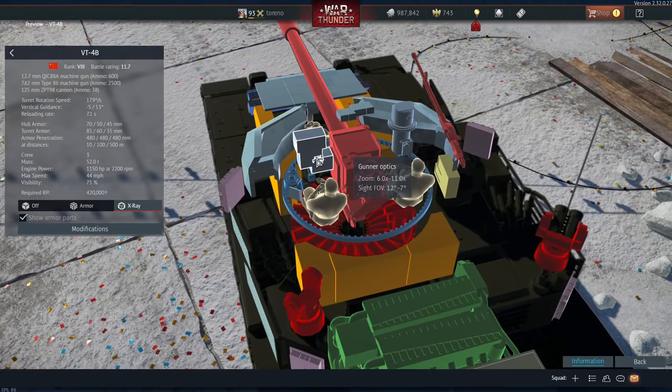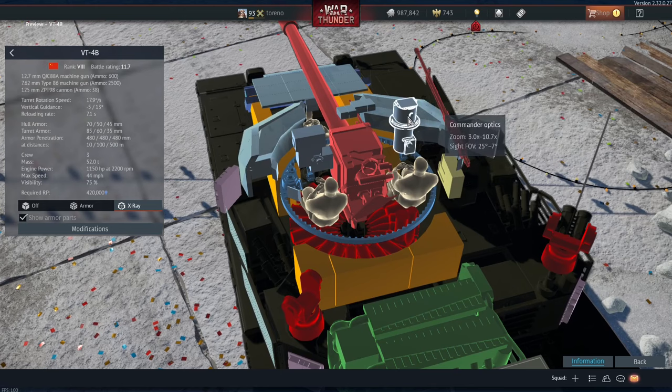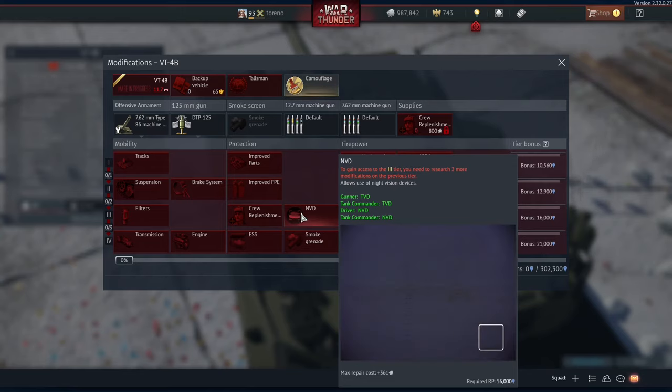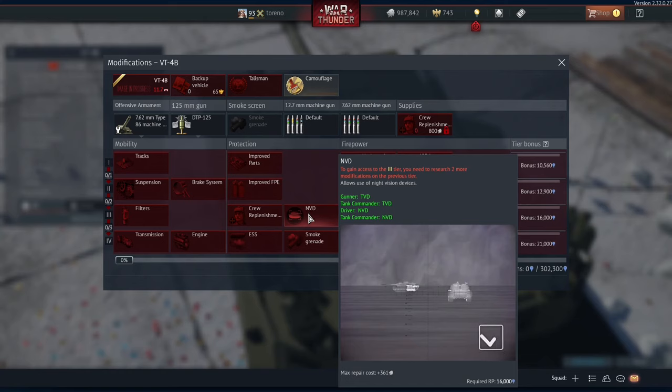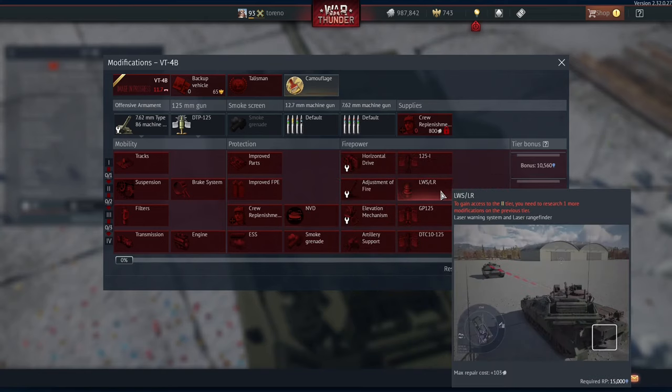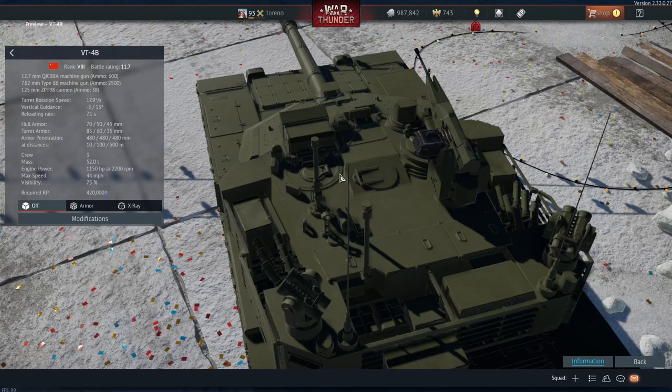Your gunner has optics of 6x zoom to 10x zoom, while your commander has 3x to 10.7x zoom. The gunner and commander have access to thermal vision devices, while the driver and tank commander both have access to night vision devices. It also comes with a laser warning system and laser range finder, as well as a smoke generating system and smoke grenades.